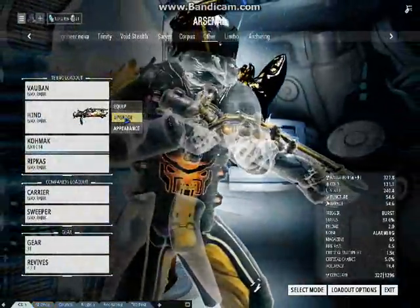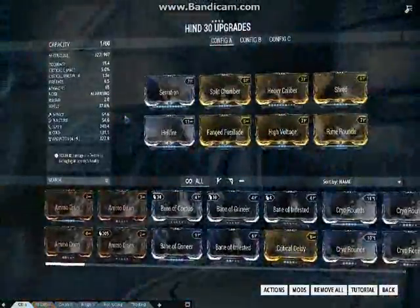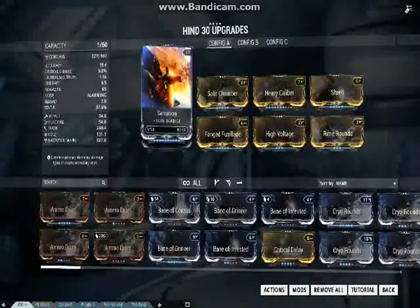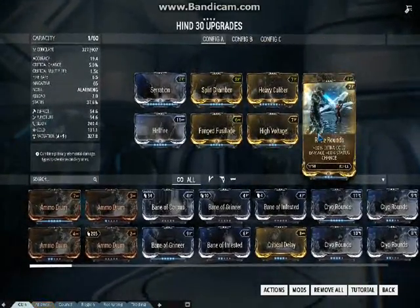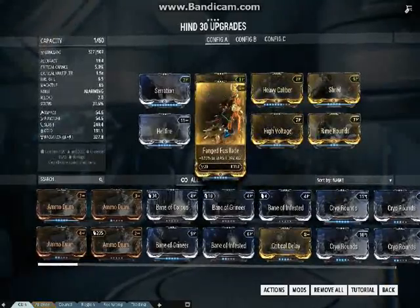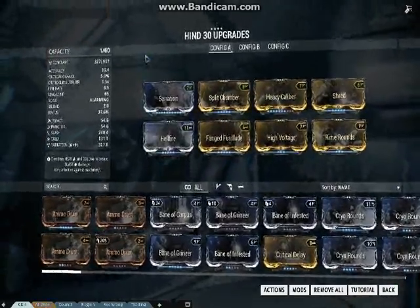The Hind is a Grineer Rifle used by Elite Lancers. It fires 5-round bursts while maintaining a low recoil, allowing all rounds fired to land very close to one another. It is renowned for both its medium-range accuracy and reasonably high level of slashing damage.